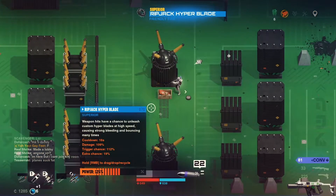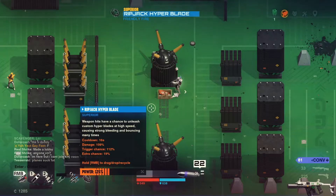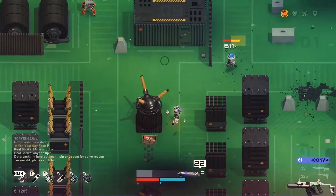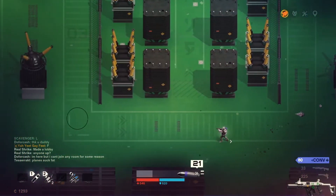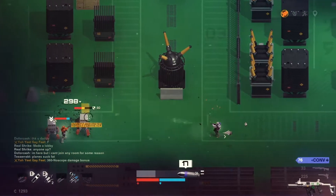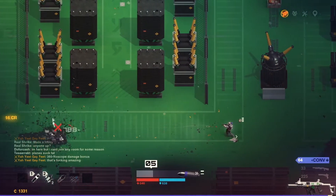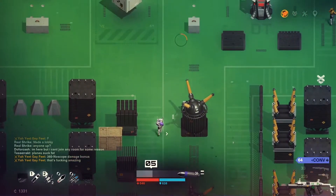We can get this item — Ripjack Hyperblade. Weapon hits have a chance to unleash hyperblades at high speed, causing strong bleeding and bouncing many times. So basically it's a bleed-on-hit effect — we get a chance to trigger a bleeding proc. Like that — I get it.